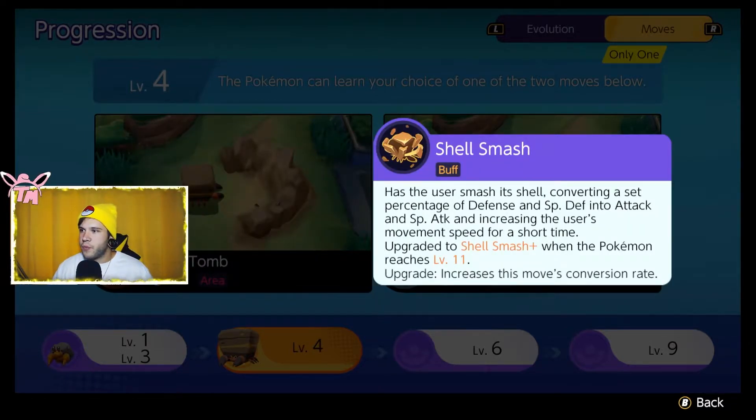Shell Smash, though — if you are solo queuing, Shell Smash Crustle is fantastic. You have the best mobility in the game and your damage is really decent. You just have to be aware that when you do Shell Smash, you're not going to be as tanky as he appears to be. If you want to tank, there will be some engagements where you don't want to Shell Smash — you'll just want to frontline and try to push people back, and you'll survive a little bit longer. But generally speaking, you will be Shell Smashing all the time.